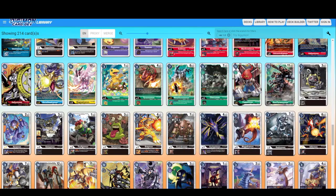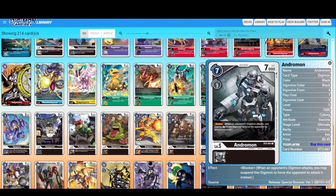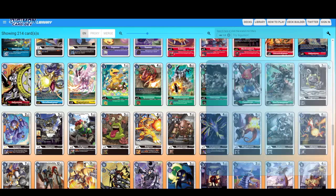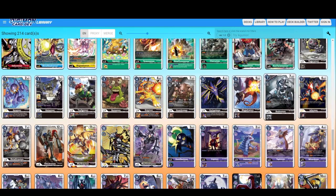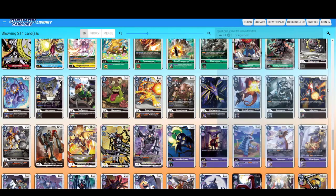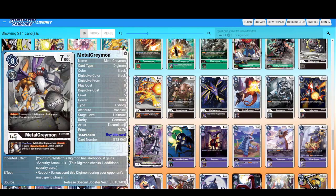Megadramon looks good. Andromon — just a blocker. Infermon — when this Digimon Digivolves into a Diaboromon in your hand, reduce the memory cost of the Digivolution by one. Very specific — unless there are good Diaboromon cards, you won't be playing this. MetalGreymon black — Reboot. When this Digimon has Reboot, it gains Security plus one. Ugh.